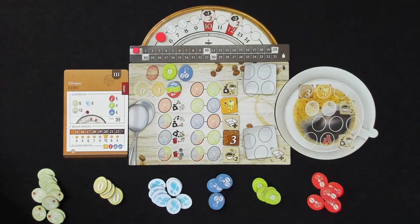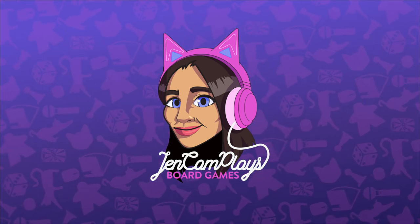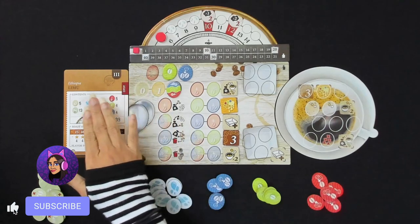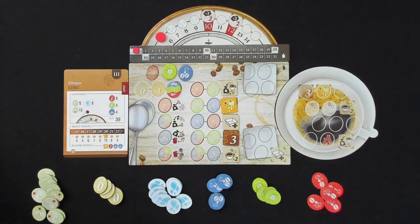Hi, I'm Jen Cam and this is Jen Cam Plays Board Games. Today we are going to be finishing our solo campaign — it's a very short campaign — of Coffee Roaster. Since we did the medium roast on expert level, I have decided to play the dark roast on master roaster. That was the first time I'd ever played at expert, so this is definitely the first time I've done a master roaster. We'll see how it goes.